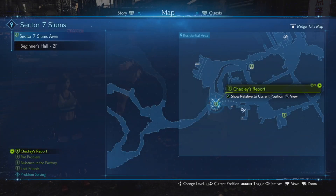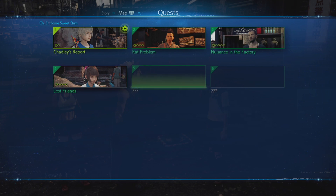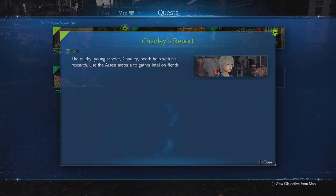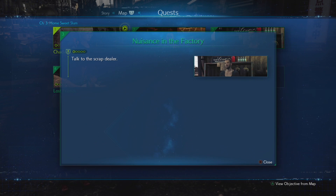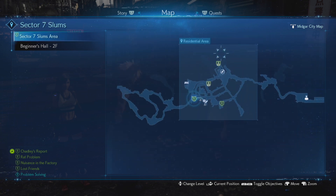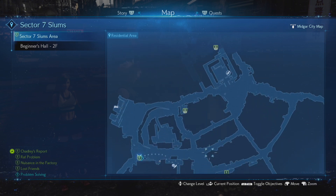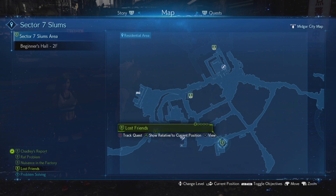Let's take a look at quests. We've got Chadley's Report - use the assessed materia to gather intel on fiends. Rat Problem - talk to the item store owner. Nuisance in the Factory - talk to the scrap dealer. And Lost Friends - talk to Betty. Let's get these quests and then start assessing monsters.